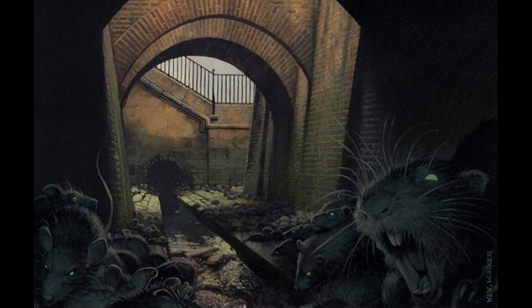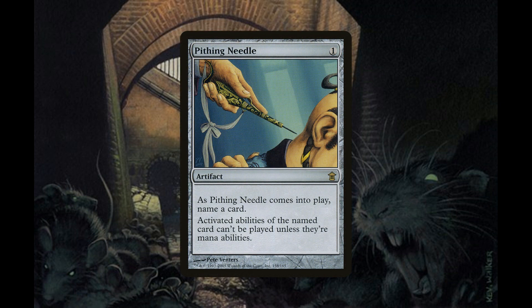We have three copies of Pithing Needle, an artifact for one generic mana — as it comes into play, name a card, and activated abilities of that card can't be played unless they're mana abilities. This helps control opponent win conditions, and is mainly used against things like Relic of Progenitus and Sentinel Totem, which can exile our graveyards — something that's very bad for this deck.